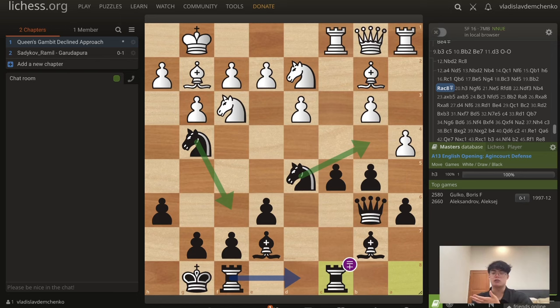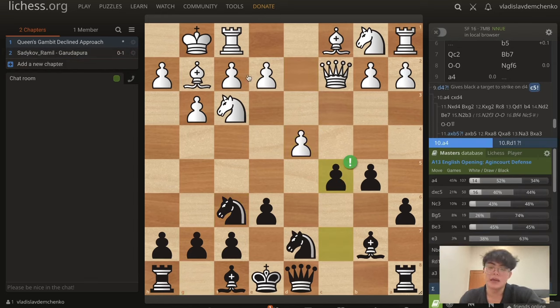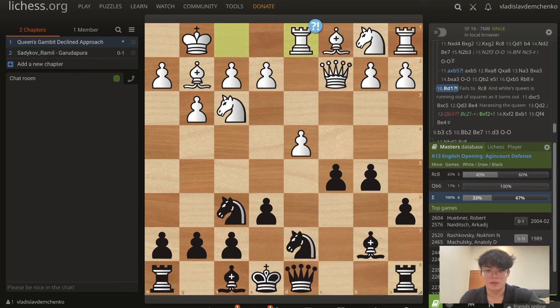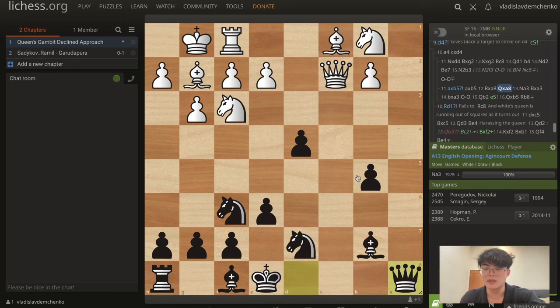After bishop g2 and a6, White probably plays knight c3 so that if we play b5 they can take on b5 — but we continue with knight f6, castles, bishop e7. It's important to play bishop e7 instead of bishop d6 because of potential knight b5 exploiting the pin. After queen-takes-c4 and b5, queen b3, bishop b7 — a4 runs into b4, so d3 makes more sense. After castles, one game saw queen c2 but that's very passive after queen e4, takes-c4, to b3, to c2 — something has gone wrong and Black plays c5.